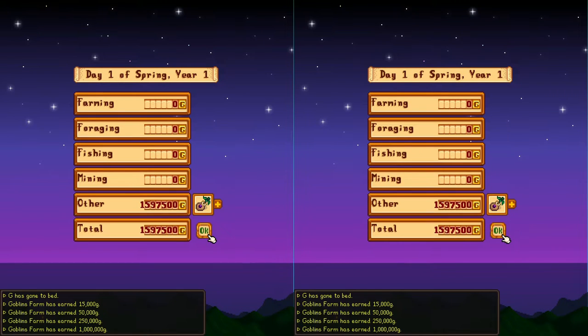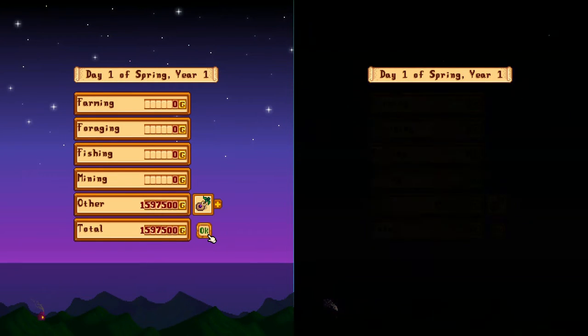And boom, that is how you do the Stardew Valley duplication glitch. That is the end of the video, thank you guys for watching. If this video helped you out in any way, be sure to like, subscribe, and I'll see you guys later. Goblin out, peace.